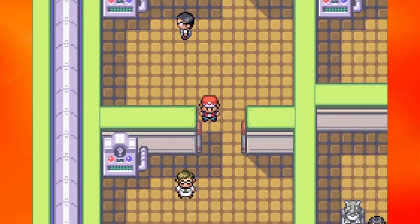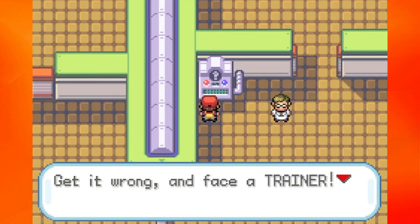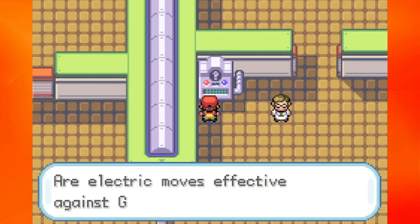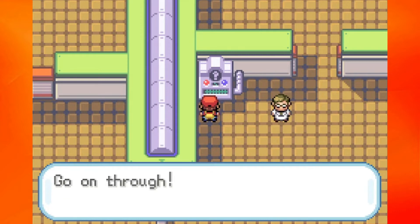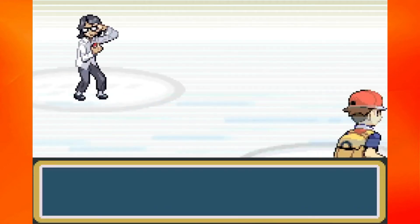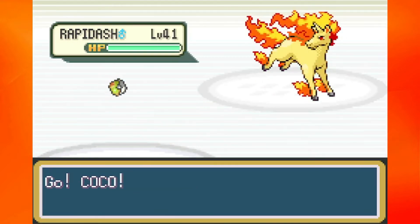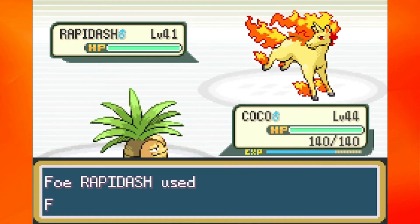We defeated that guy really easily. Oh my gosh, there are 6 questions — I thought there was 5 in this place. This is question number 4: are electric moves effective against ground types? Of course they are not. So we can move on through. I was looking at Bulbapedia and thought there were only 5 questions, but there are 6. And this next opponent has a Rapidash — this might be a little scary, but I believe in you. They only went for Fury Attack — what are we doing, trainer AI?